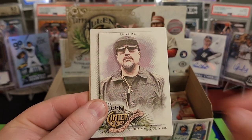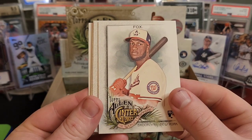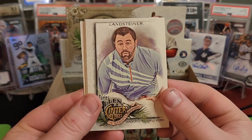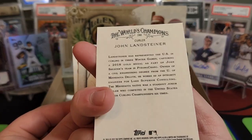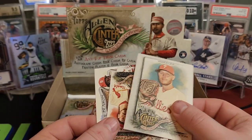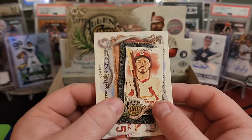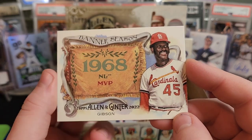George Springer, BReal the rapper, Lucius Fox — every time I see him I think of Batman. Landsteiner, looks like maybe a curler. The Babe, Zach Wheeler. We have a Nolan Arenado with that border, and then a Bob Gibson, 1968 NL MVP.